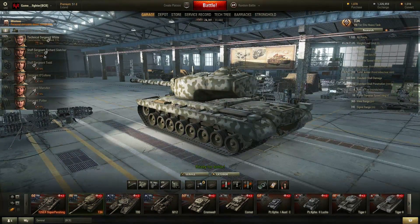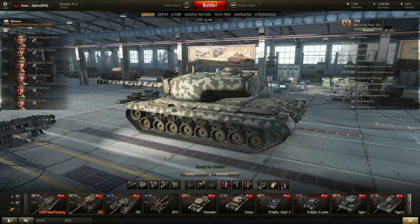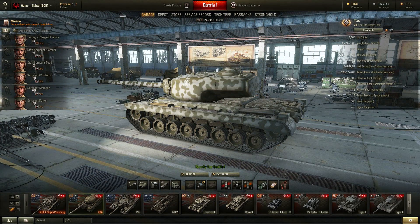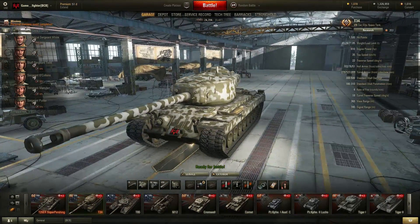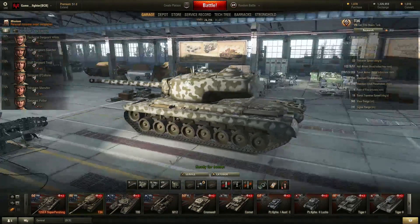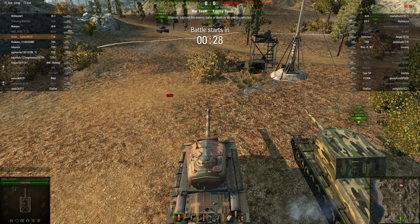It looks like he's got this tank fairly recently — the crew looks pretty new. They're a T34 crew, so it looks like he's saving up free XP because he doesn't have the crew skill checked. Anyway, let's go ahead and roll and see how it is. I'm looking forward to driving this thing, it looks like it's going to be fun.